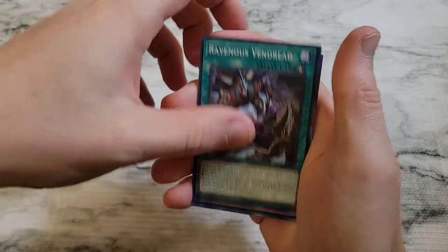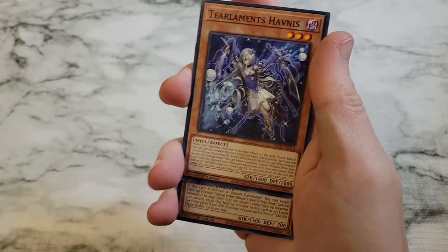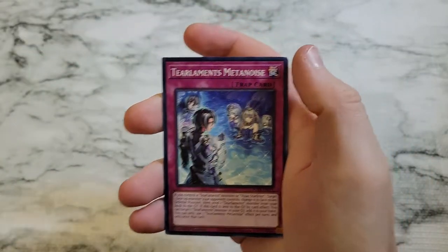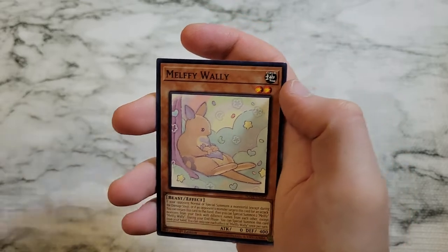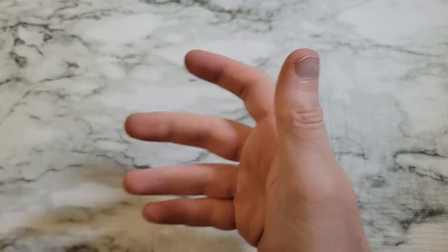Ravenous Spin, Dread Crawler Soma, Mary Melfies, Tier Limits Havnis, and an Echo the Flame Buddy as a super rare. Tear Laments Metanoise, Melfie Wally, Sprite Red, Night Mel the Dark Bonder.